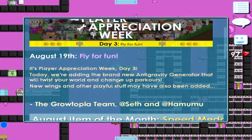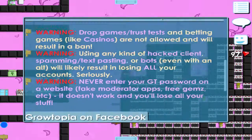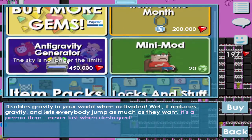Day 3 today: we're adding the brand new anti-gravity generator that will twist your world and change up parkours. New wings and other playful stuff may have also been added. Pretty much they added an anti-gravity thing — I'll show you right here in the gem shop. It disables gravity in your role and reduces gravity, letting everybody jump as much as they want.